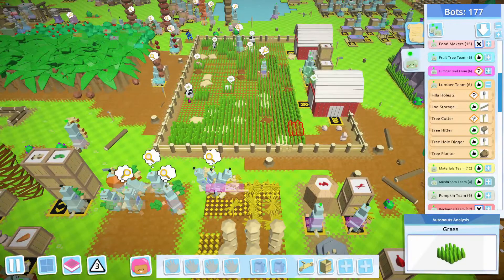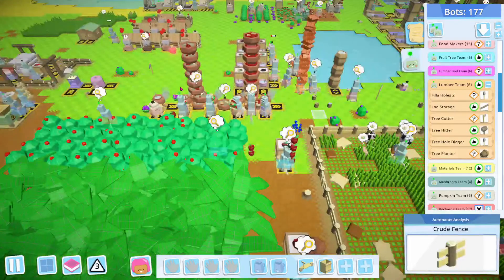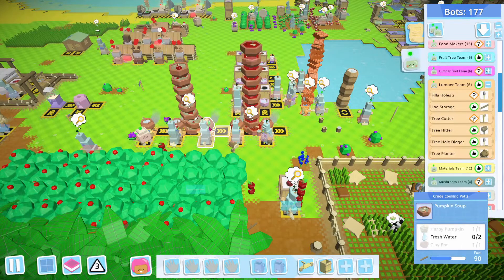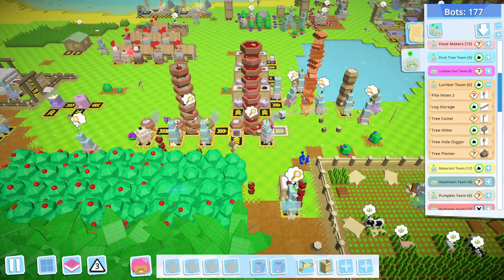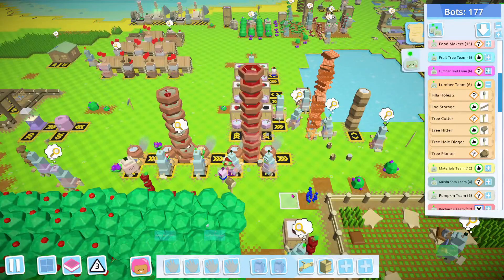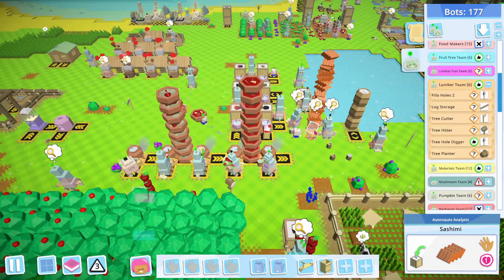I've just kind of ignored this area here altogether. We do the pumpkins and carrots insofar as we do this food, but that's really it. Stew berries, mushrooms, pumpkins, apples, and fish. And then I did make the carrot salad up here. Why are we out of fish? All the sashimi is right there.